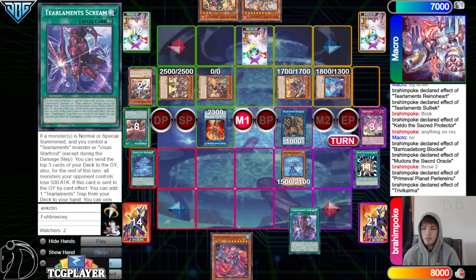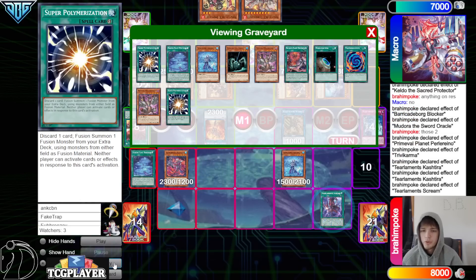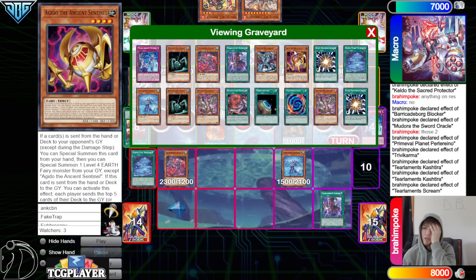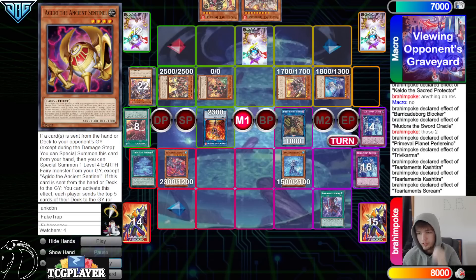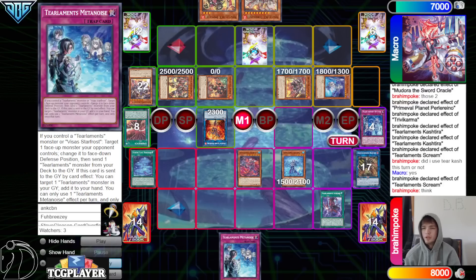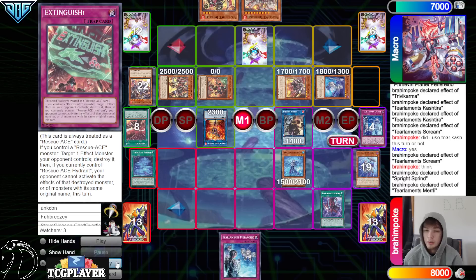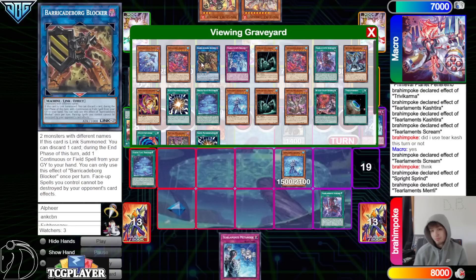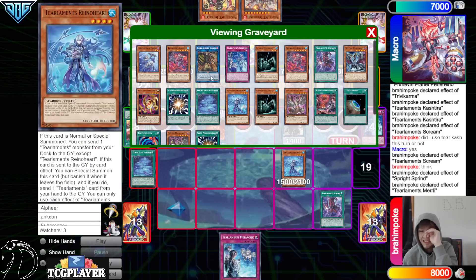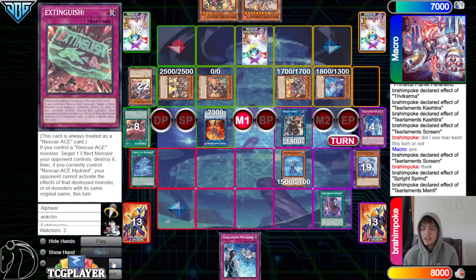Link up into Barricade Blocker. Barricade Blocker discard Trivy Karma, then Medora effect banish, put back Halveness and Agito. Planet effect pop Preventer. Trivy Karma banish goes to search Tier Limit Scream, then activate Scream, activate Tier Cache — banish Solik, Special Summon, and get to mill six. We mill Agito, Druus Worm, Scream, Solik, Tier Cache, King of the Swamp. They grab Metanoise then link into Sprint — Sprint effect dumps Merly, then Merly effect.